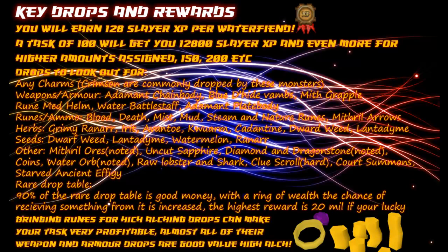The main thing about charms — and it's why water fiends is one of my favourite tasks — is that crimson charms are very commonly dropped by these monsters. I think it's something like a 70% chance of getting crimson charms. So if you really want to get Summoning up, you'll want to hope you get these as a task, because after doing a good few of these you'll get a ton of crimson charms.